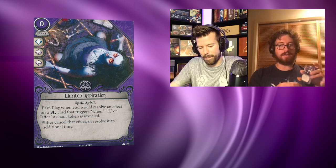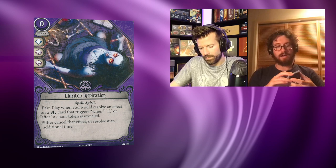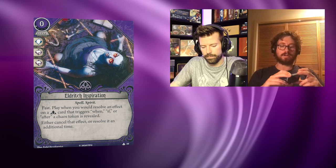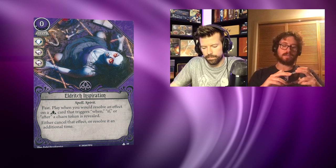Sure thing. This is Eldritch Inspiration level one — we've only ever had a level zero version. It's zero cost, has a will and two book icons, it's a spell and a spirit. Fast. When you play — when you would resolve an effect on a mystic card that triggers when, if, or after a chaos token is revealed — either cancel that effect or resolve it an additional time.